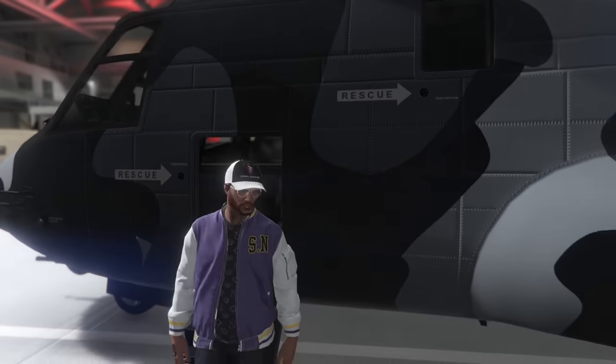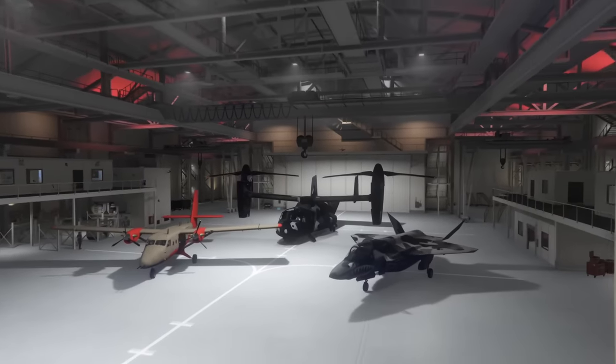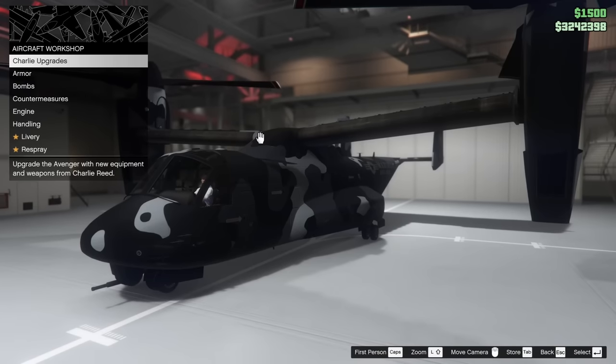Anyway, let's enter into the Avenger here and see what new customization options await us. Obviously it's weird seeing the Avenger in the hangar, but it is kind of cool at the same time. So let's customize this thing.